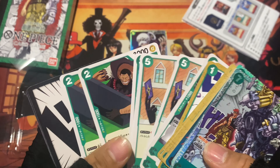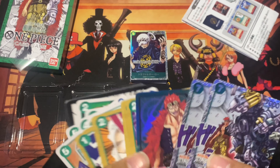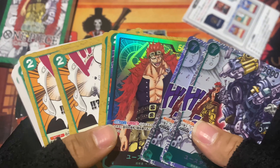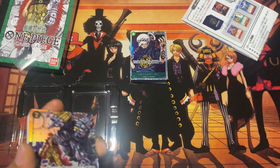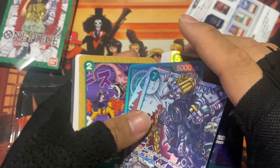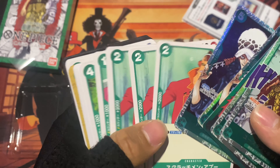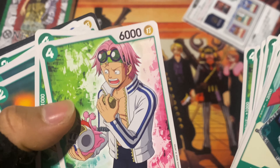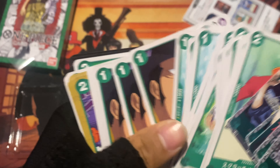So that's it. For some reason they only put two copies of Killer, Zoro, Hawkins, and a few others. Maybe they're better cards so they limited them. Same goes for Law fighting Smoker — only two copies. I was expecting at least two copies each of Luffy and Zoro since this is a Worst Generation deck — it makes sense to include them. But they didn't add Zoro and Luffy, and they even put Koby in here, who isn't even part of the Worst Generation.